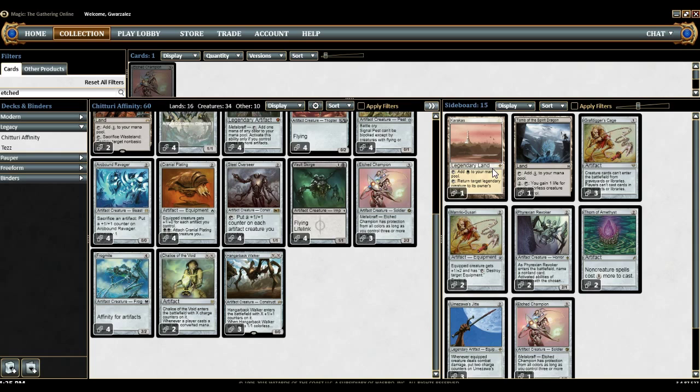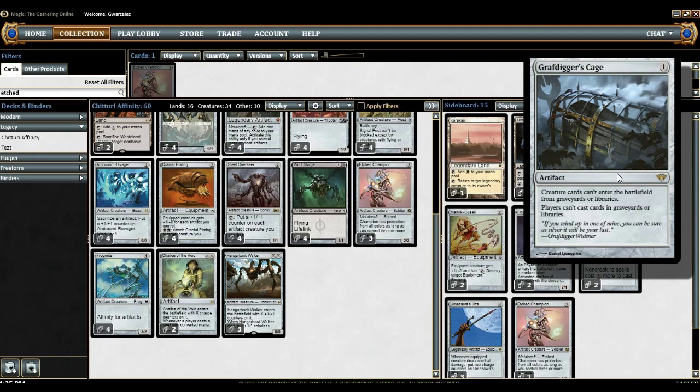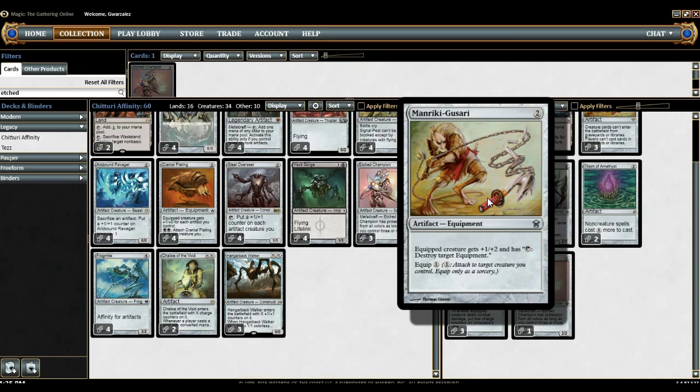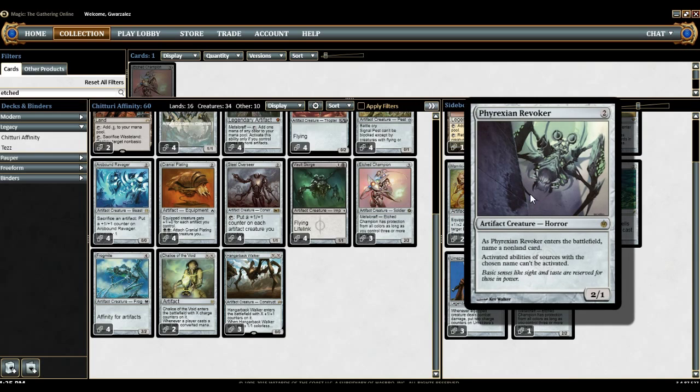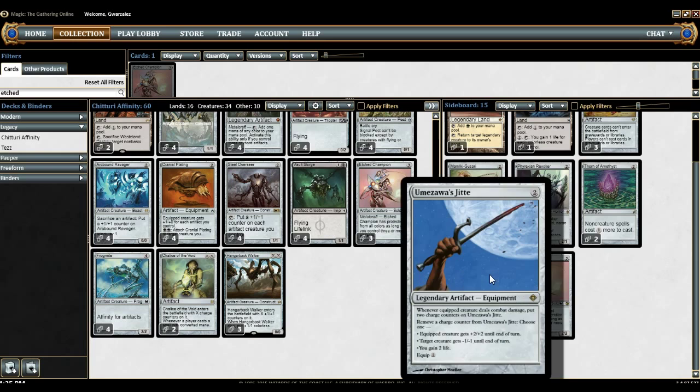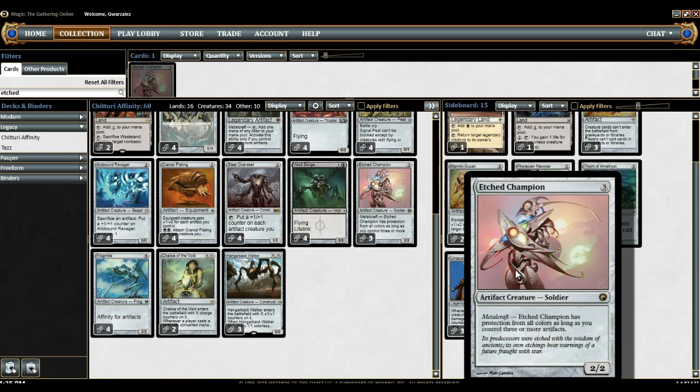Going to the sideboard, we have a one-of Karakas, a one-of Tomb of the Spirit Dragon for that awesome life gain combo with our Hangerback Walker. Three Grafdigger's Cages for anything that wants to cheat stuff out or use things in the graveyard. Two Manriki-Gusari for Stoneblade and other equipment decks. Two Phyrexian Revokers, just for when we need to name stuff. Thorn of Amethyst for combo, Cheatyface for creature decks, and of course an extra Etched Champion.